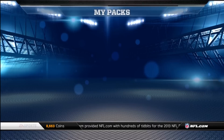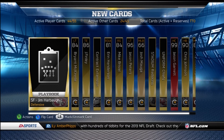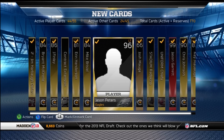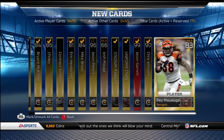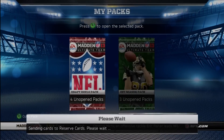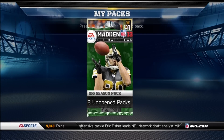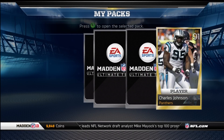I do like how they gave you 350,000 coins for completing it — that was nice. Just on a quick reveal spree now: Richard Michael, Peters, Mauga, Ray Maualuga, Chris Johnson — throwing those to my reserves. Come on, something good! At least like an Elite card — Elite Fantasy? Something.